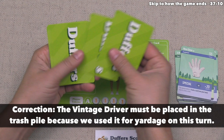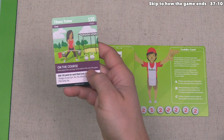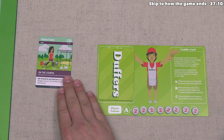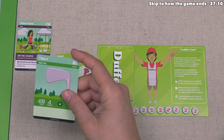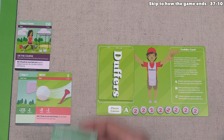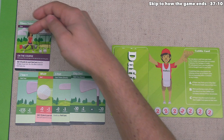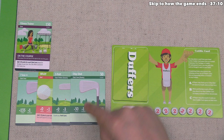It's now time for player two's turn. They start by playing their fitness trainer crew member, which stays on the table for the rest of the game and adds 10 yards for each club played, including putters. They also have a whiff, forced to play it. They've decided to try and complete another hole. They play the seven iron for 135 yards and one stroke. The whiff adds a stroke, and then they add their putter and a chip shot. With the fitness trainer bonus, every club adds 10 yards, so that's 135 plus 30 plus 30 more, giving them 195 yards and six strokes total.